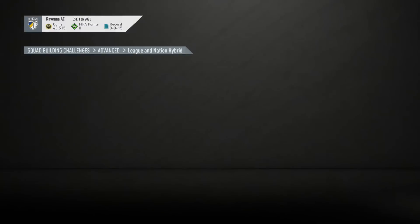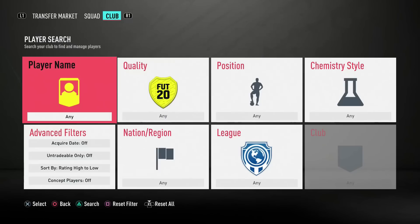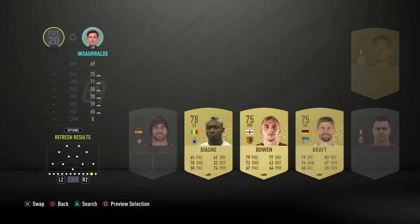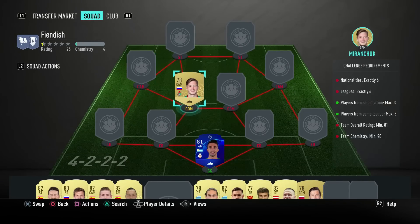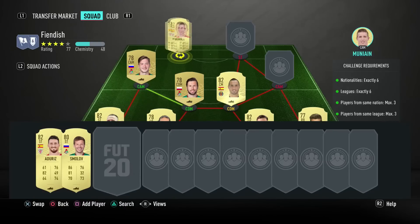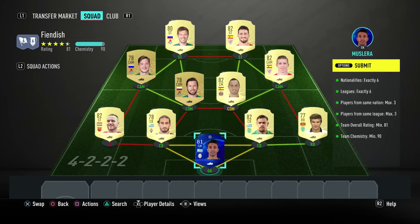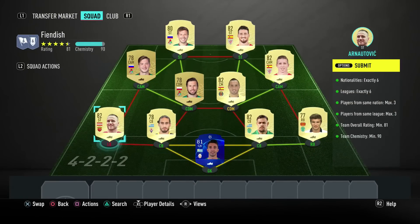I'm going to be showing you guys this SBC right here, which you can complete for around 9,000 to 10,000 coins, and it is going to get you a 35k pack, which is a mega pack. For this promo, that's actually pretty decent. Let me know in the comments if you've managed to pack anyone decent. I've got a pretty decent episode lined up with quite a few SBCs to get through. In the last episode we made around 50,000 coins, and I'm hopefully going to be making around 60,000 to 70,000 in this video.